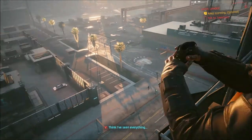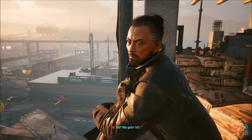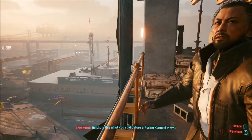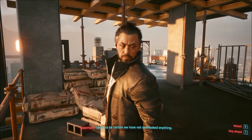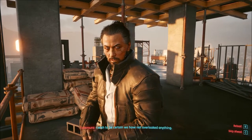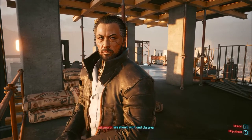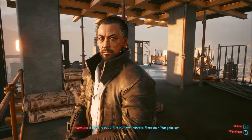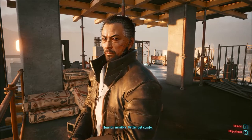'We have what we came for.' 'Do we? So, we going in?' 'Is this what you said before entering a complete plaza? I wish to be certain - we have not overlooked anything. We should wait and observe. If nothing out of the ordinary happens, then yes, we're going in.' Sounds sensible - better get comfy.